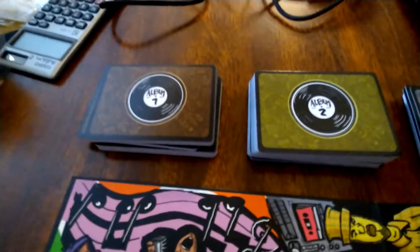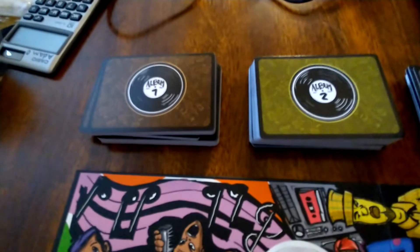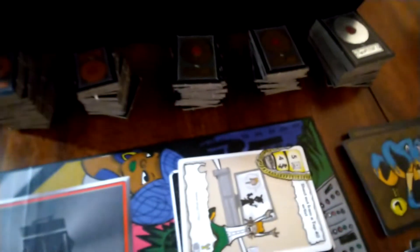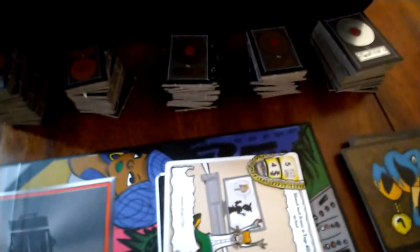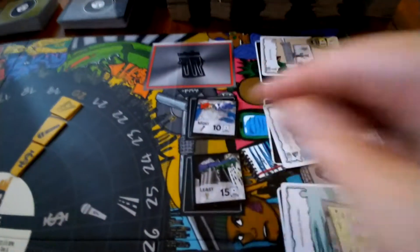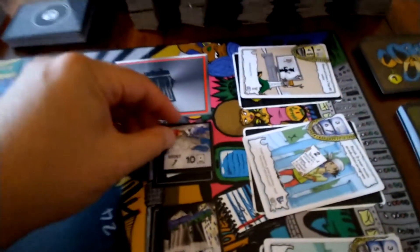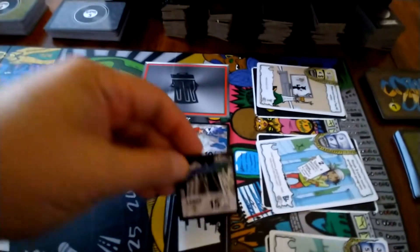At the beginning of the first round, each player gets five album cards. You also set up your scoring pieces — the plaques — which come in single-point, five-point, and twenty-five-point denominations.